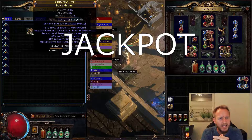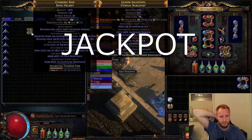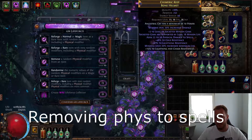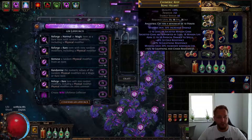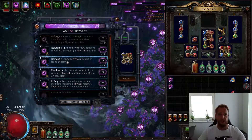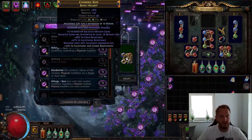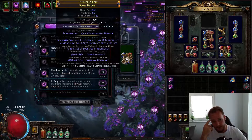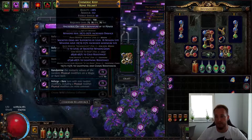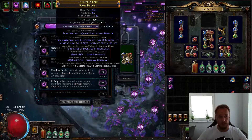Finally, I got the remove random physical modifier from an item harvest craft. I'm gonna remove the physical to spells from my helmet right now. There we go — it freed up a prefix that I will most likely fill with the life roll, tier 2 or tier 1 would be super cool, but I have to get the harvest first. You can see I'm making some progress on my helmet, which is pretty cool.